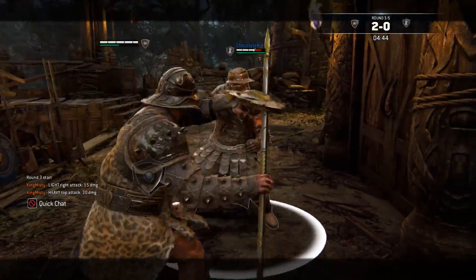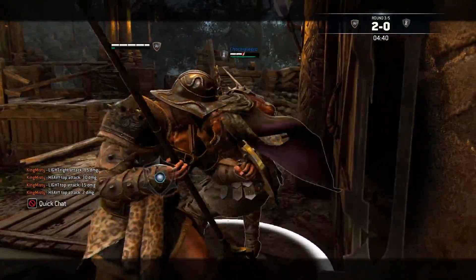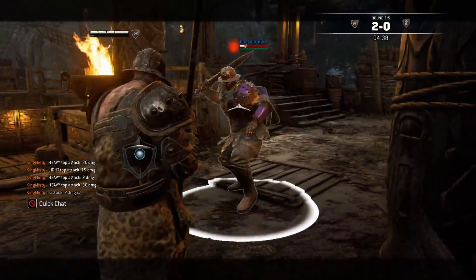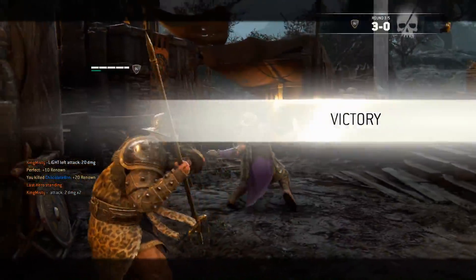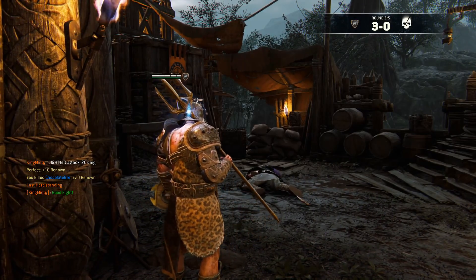Guard break feint, white — and nice wall splat into another heavy! Oh my gosh, look at that damage. Alright I guess he's just gonna jump and go for it anyways — good fight.